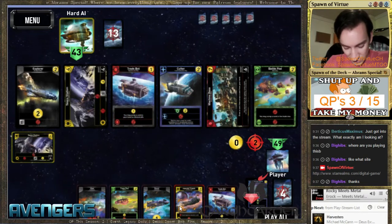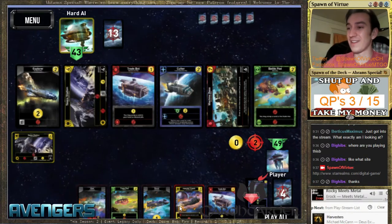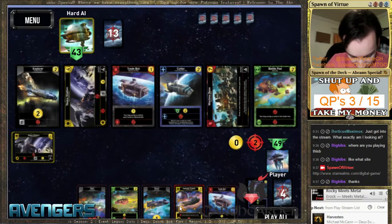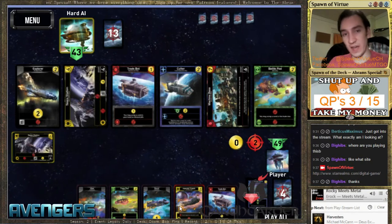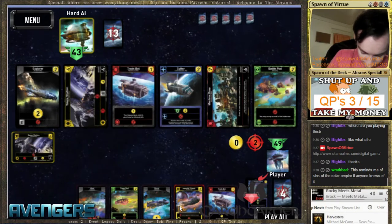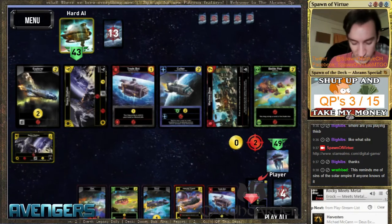We're screwed. We'll put these away. We're dead — we're so dead, dudes. The opponent has the base. It's really good. The thing about it is, even if you destroy it immediately when the turn comes out, they've already gotten a lot of value out of it that turn.